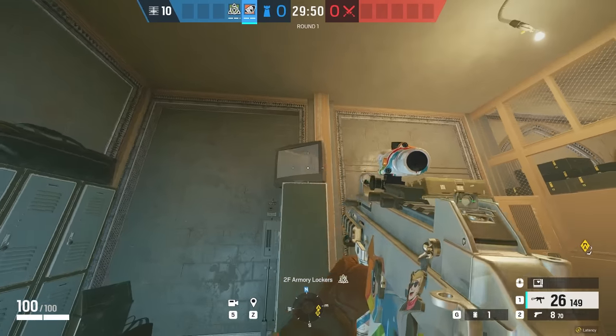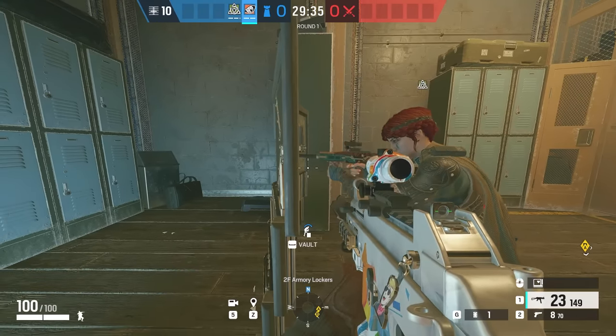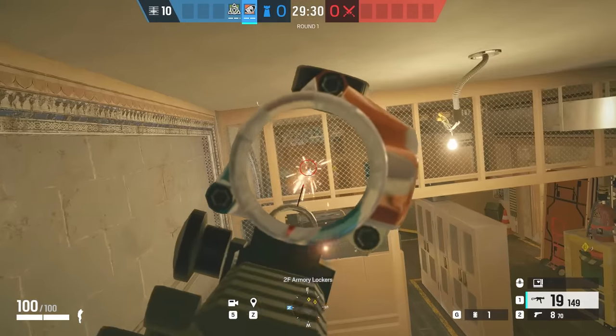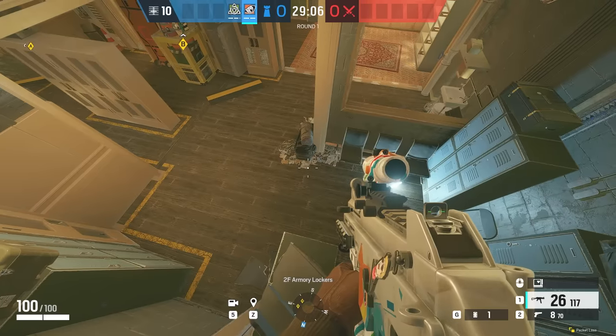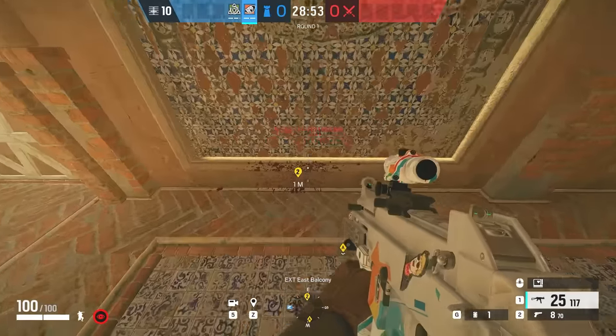Moving on to Border, we're going to be able to get on top of the locker again in Armory Lockers. This is the one that overlooks the entirety of North Balcony, and you can shoot through this soft wall. Honestly, you don't even need to stay up here for crazy angles — if you want to just go up there and put an evil eye or other gadgets, you can totally do that too.